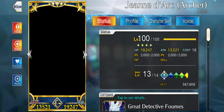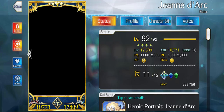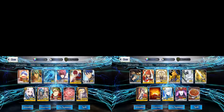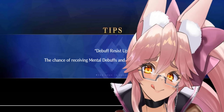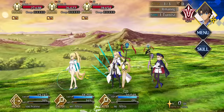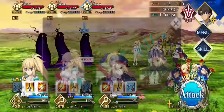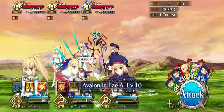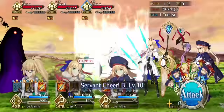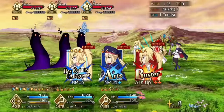Our new best farming place — and the one I'll be visiting in order to regain all the Saint Quartz I've spent on Morgan, Melusine, Koyan and Oberon, especially Koyan — will be Oxford on Lost Belt 6, Avalon Le Fay. Surprisingly, this free quest is as free as it can get, as the strongest foe in the third wave has only 100,000 HP. If you have completed Lost Belt 6, that should not be a problem at all.